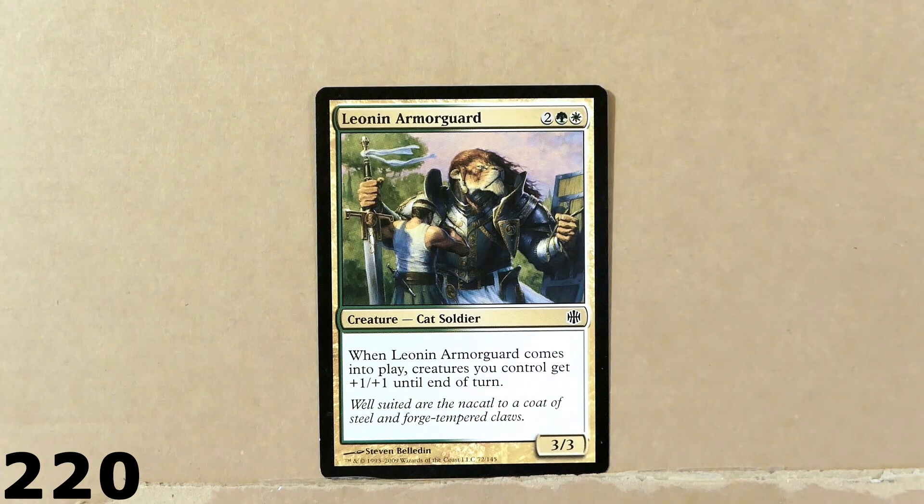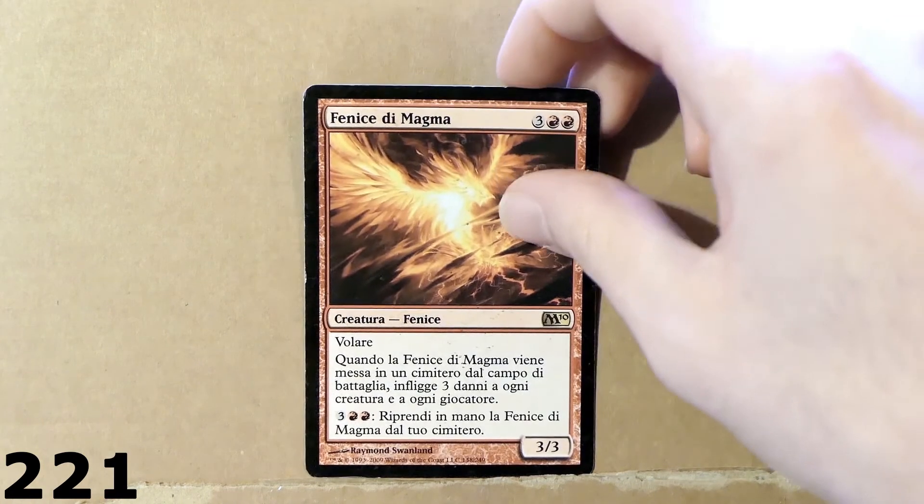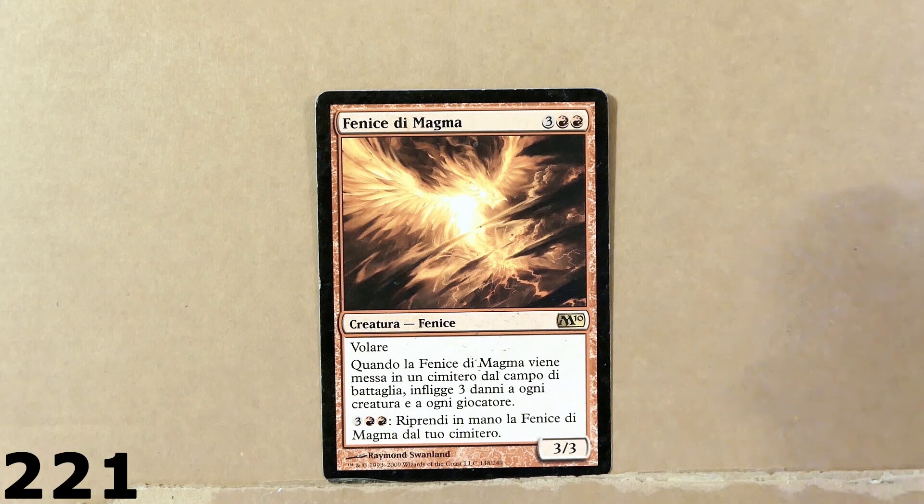Leonine Armor Guard — Armor Guard, Cat Soldier. Wow, nice card. This card is not really in a very good condition — it's a bit torn on the sides. But it's a phoenix, and I don't know how much I paid for this card. It's a very nice card — there's a phoenix which has just come back alive from its ashes, and it is made of this hot material, the magma. Beautiful card.